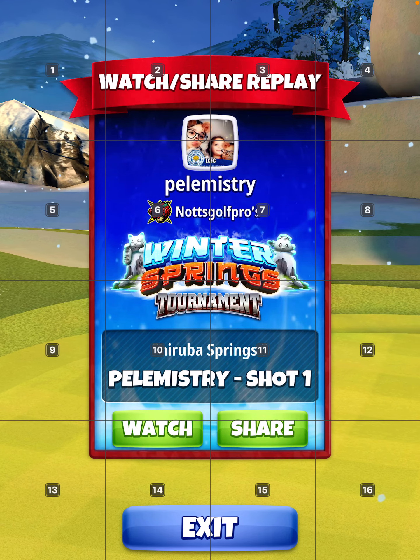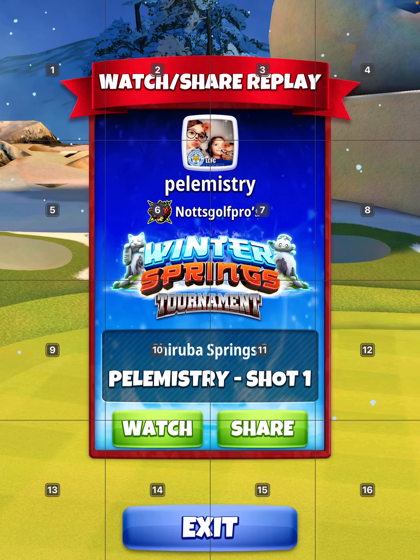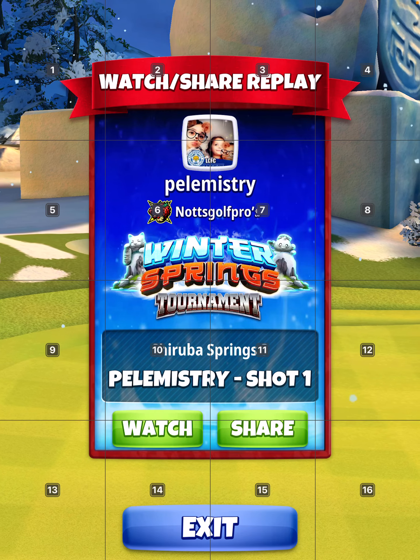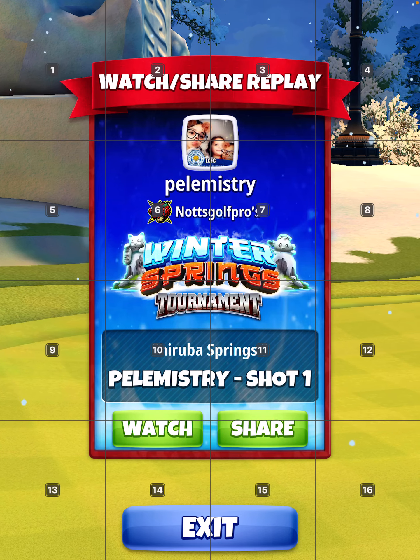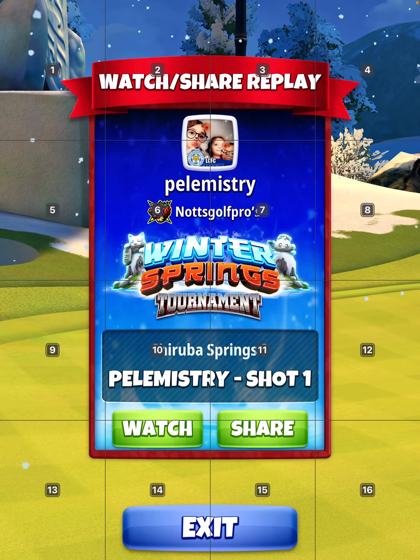Hole 11, no move target, grizzly. Start with the katana but you want the wind about 5.3 and the spin is two back, three right. I'm going to show you four replays.